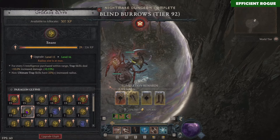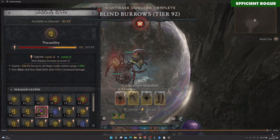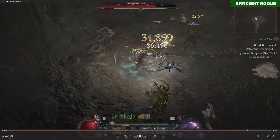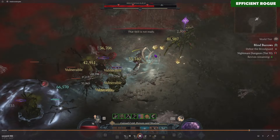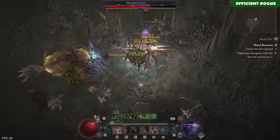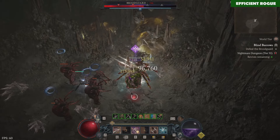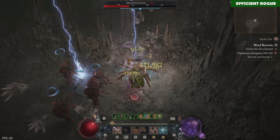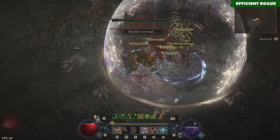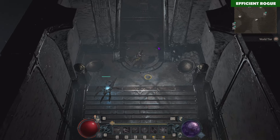Here you saw the boss — I was allowed to stagger it pretty quickly. This is also because of the Cold Imbuement. After activating Cold Imbuement, it gets staggered pretty quickly, and then it's very easy to finish the boss off.